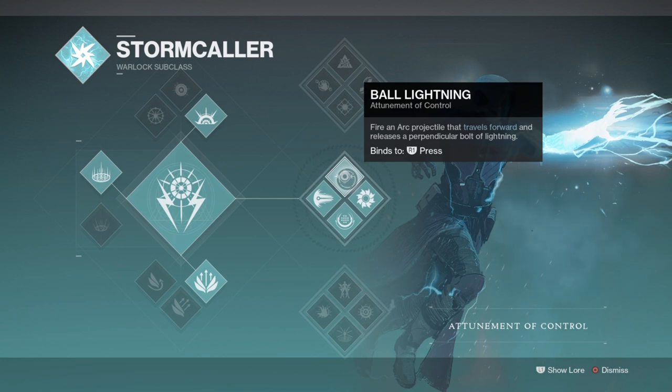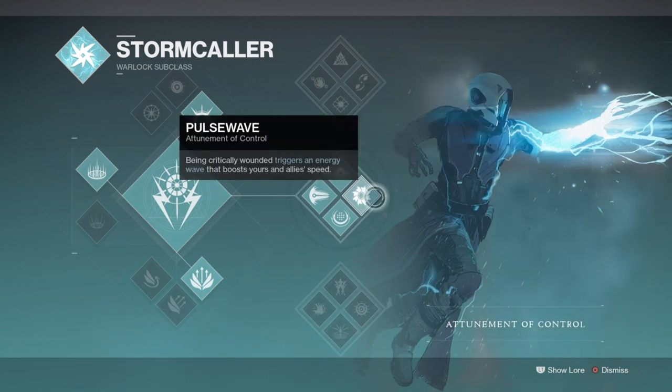When Chaos Reach is combined with something like Geomags, it can provide even more DPS for longer duration, which against a raid boss can make a night-and-day difference. However, we aren't using Geomags for this build — we're instead using Felwinter's to utilise debuff applications to apply even more damage when needed.